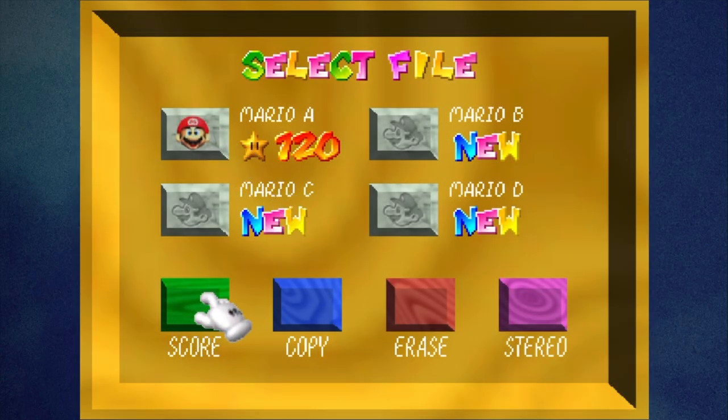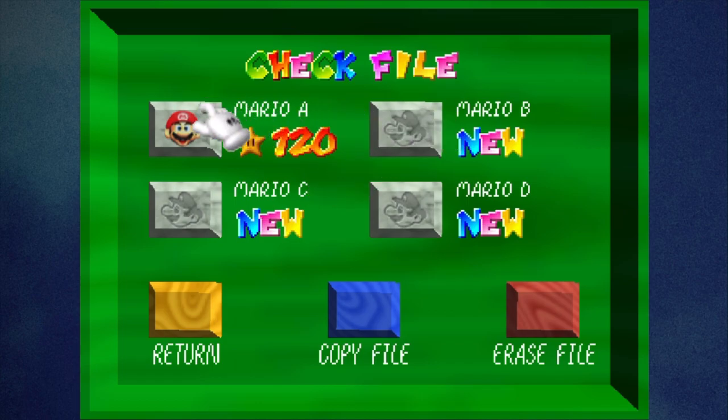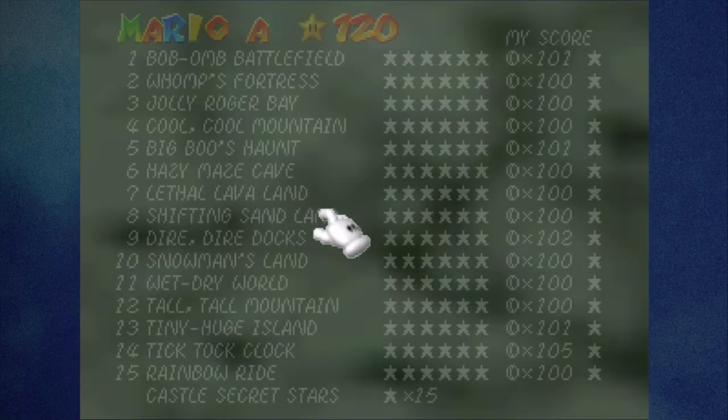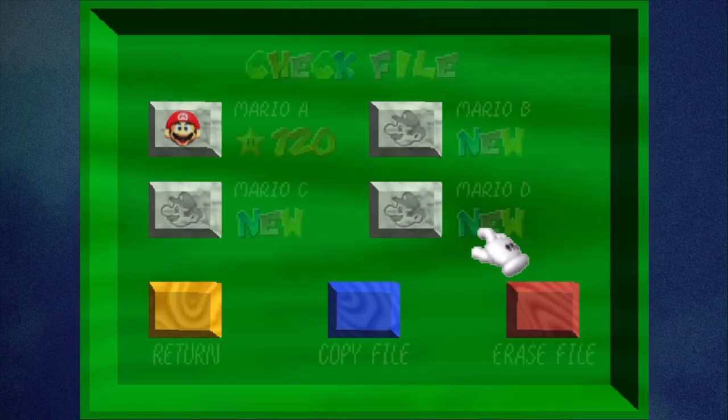Now with those disclaimers out of the way, the first piece of trivia: if you go into the main file selection screen when you restart your game, go into the scores section. You can select each file and see your progress in the game as a whole, but also the 100 coin mission and secret stars. If you press the A button, you can see which file select has the highest score. We only have one save file so it's gonna be A — a little Mario icon, I think it looks so cute.